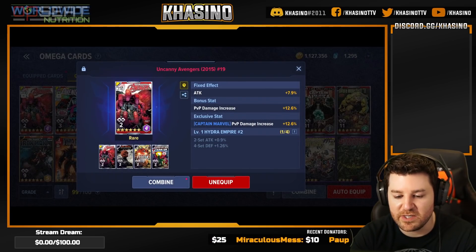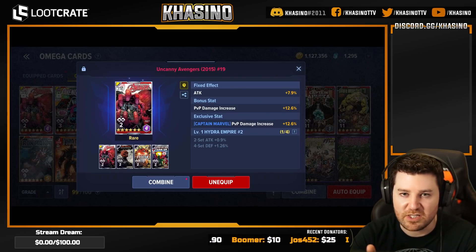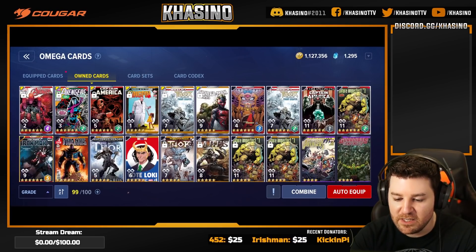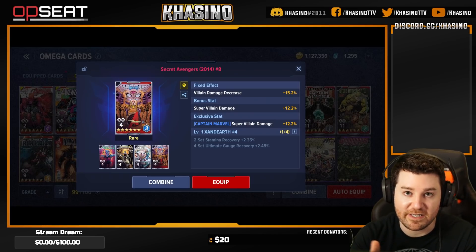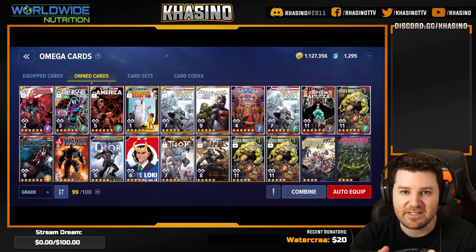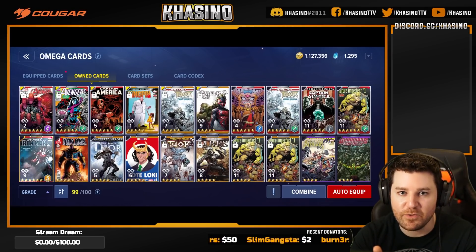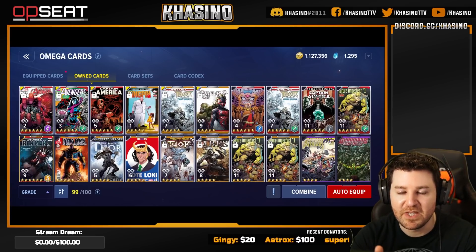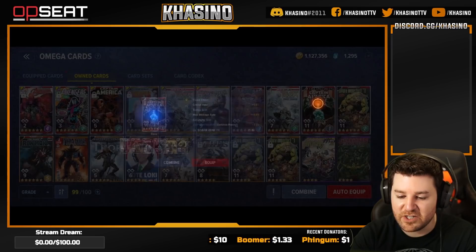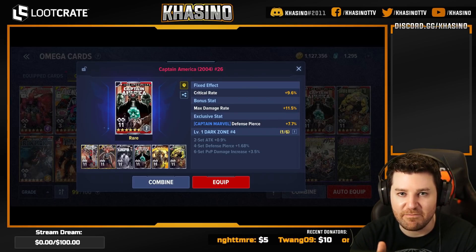Here is one of my best PVP cards. As you can see, it has a fixed effect of attack, a bonus stat of PVP damage increase, and an exclusive stat of PVP damage increase — just a super solid PVP card. Conversely, here's one of my top PVE cards — it's got villain damage decrease, super villain damage as a bonus stat, and super villain damage as an exclusive stat. A lot of these stats have hard caps, so you don't need to get too much of a certain stat. For PVP and PVE the cap is very easy to remember: 75%. If I've hit the hard caps on the stats I care about for a given game mode, I can slot in a neutral card with stats like crit rate, max damage rate, and defense pierce that I can use wherever.